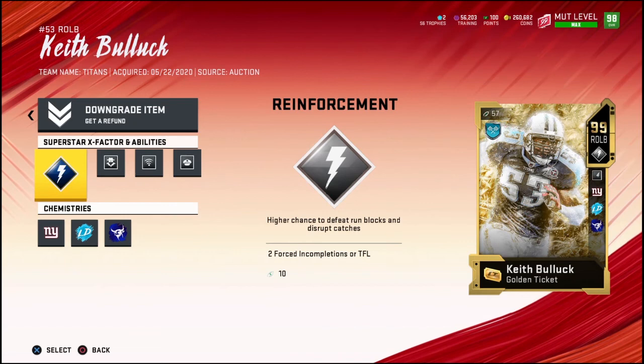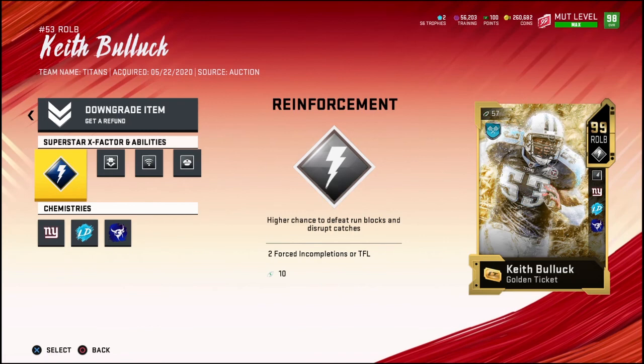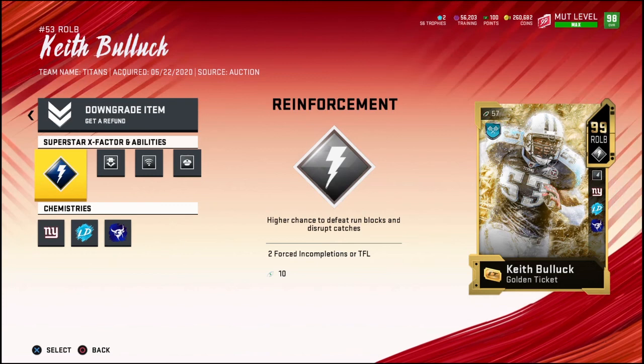For chemistries, I have the New York Giants chemistry on him. The other option he could get is Tennessee Titans, but I run a 49ers theme team so it doesn't really matter. I put Lockdown on him, which boosts his zone and man coverage, and for the physical chemistry slot I put Bruiser, which boosts his strength and speed.